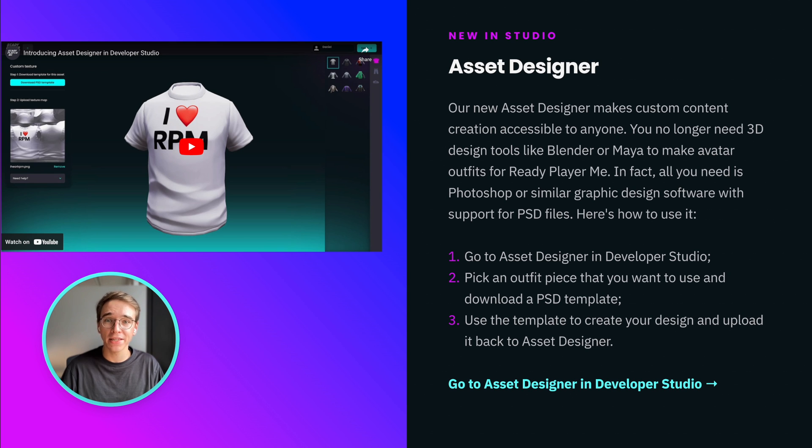In early October, Asset Designer also gained Geometry Hour AI texturing. Go to Developer Studio to try that now.